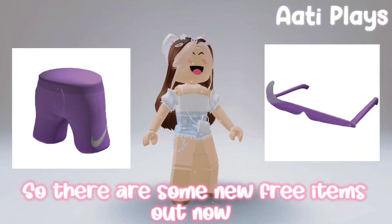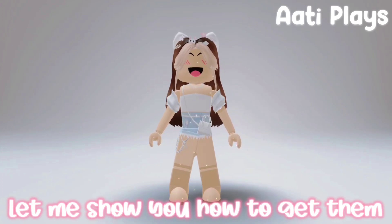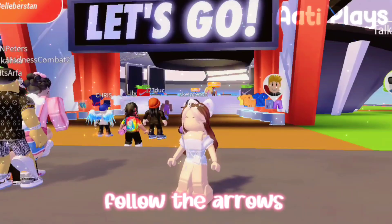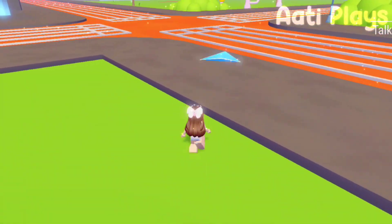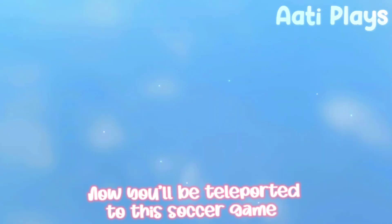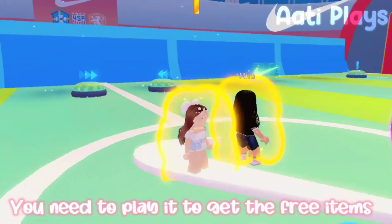Hi everyone, there are some new free items out now. Let me show you how to get them. Join the game Nike Land, follow the arrows, and you'll be teleported to this soccer game. You need to play it to get the free items.